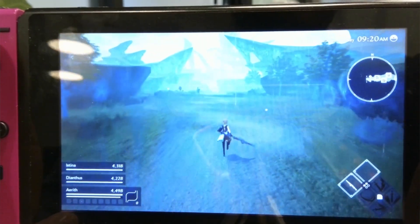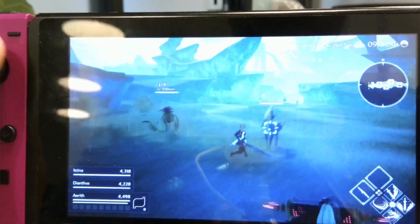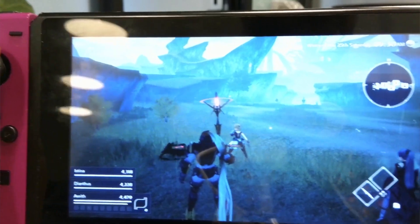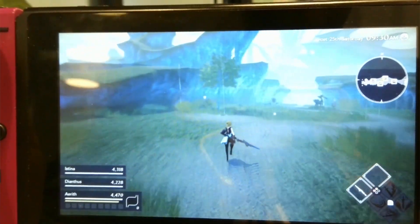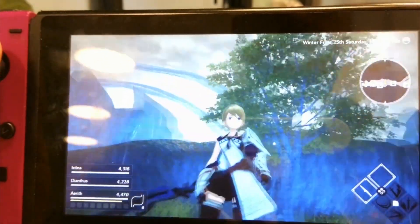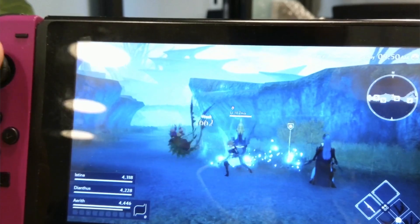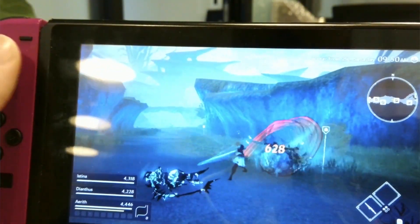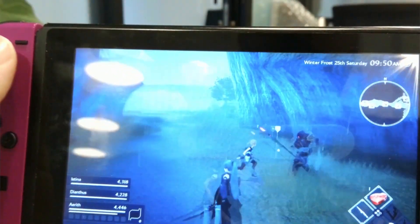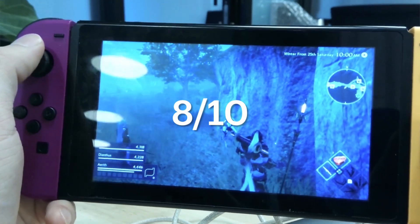But if you play this game in handheld mode, things start to get really blurry. I played mostly docked but I did play a little bit in handheld mode. If you hold it in handheld mode it's gonna look a lot worse — really blurry. So if you have a Switch or OLED Switch and play on the TV you'll probably think the graphics are 10 out of 10, but in handheld mode it's probably only about an 8 out of 10.